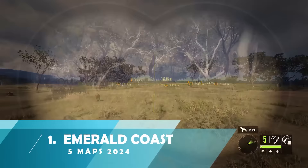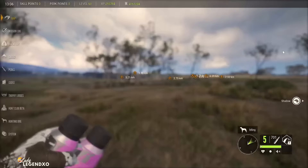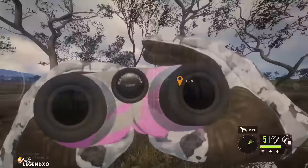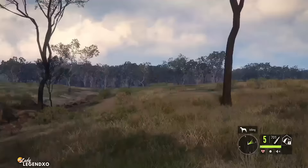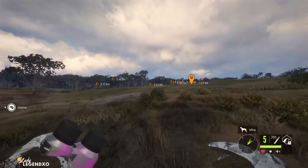Coming in at number one on our list of top five best maps in Call of the Wild is Emerald Coast. This is my absolute favorite map. When EW put this map out, they absolutely outdid themselves. You can actually hunt for kangaroos in Emerald Coast. This map came with eight brand new species, which is more than we've ever had on a new map before, except for maybe Revontuli Coast.